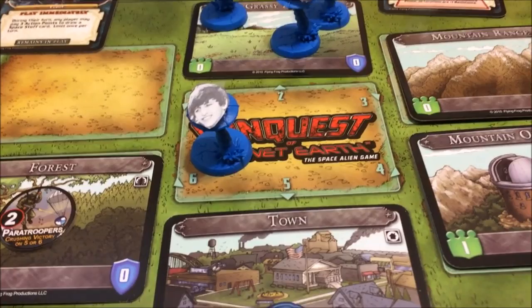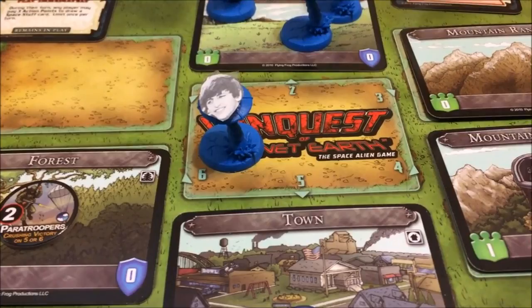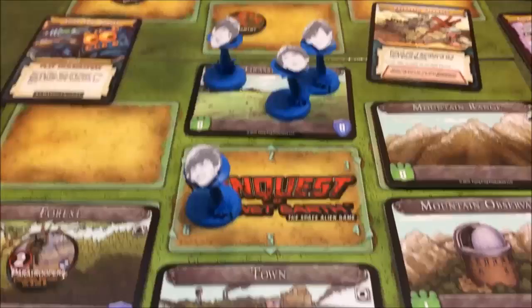All right, that is the end of the turn. I'll draw some new cards and show you the next turn we play. Coming up is going to be turn four. That is it - Chilbo out, playing Conquest of Planet Earth with the Beetle Men. Take care, see you next time.